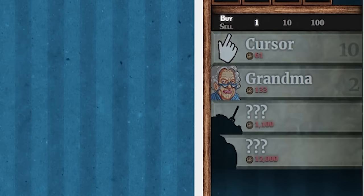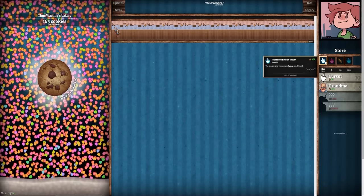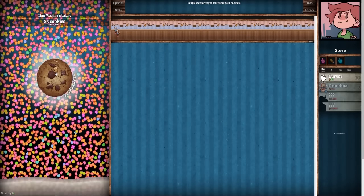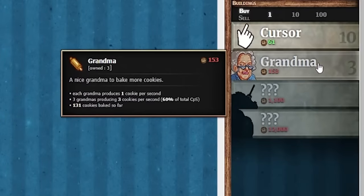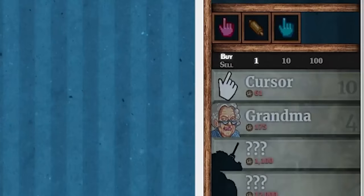If we buy another grandma we're up to 3 per second. Plus we could buy an upgrade for our clicker — reinforced index finger — the mouse and cursors are twice as efficient, so that should be 2 cookies per click. We're racking up cookies very quickly. We've got 250 for the first time, which means I can buy a couple more grandmas just for efficient clicking. So we're already up to 6 per second.